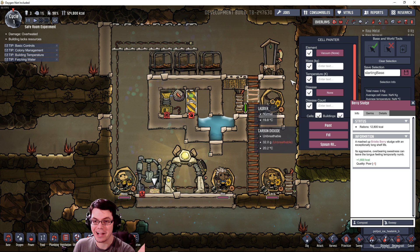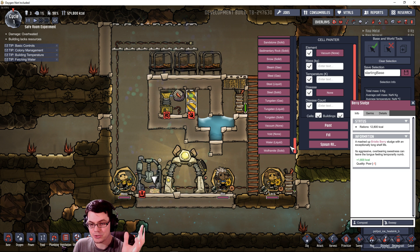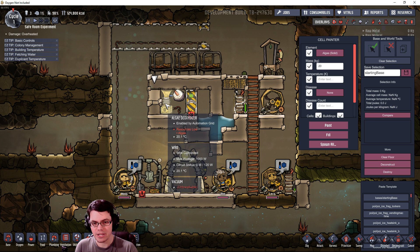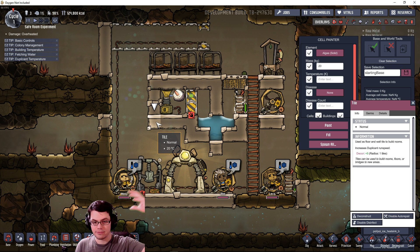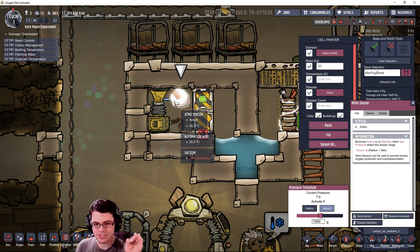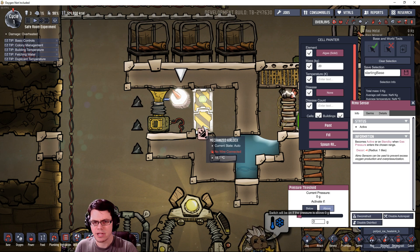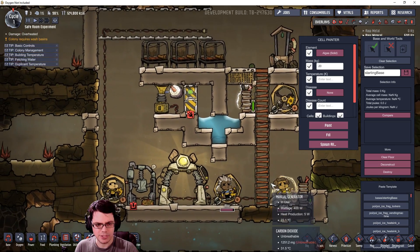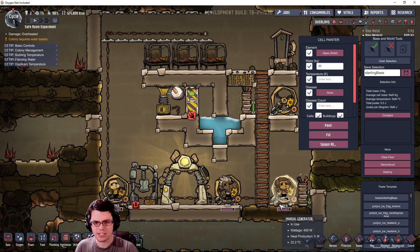I'm going to run this experiment twice from this exact point. We'll see how long the duplicates survive with a controlled amount of algae. For the first experiment I'm going to leave this area open so the algae deoxidizer lets oxygen flow into the base freely - this will be the control. I also have an Atmos sensor set up to allow the deoxidizer to turn on or off, set to activate when above zero pressure, so it should be on pretty much all the time.